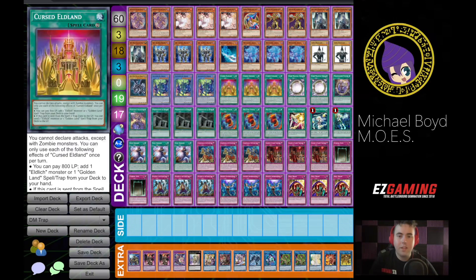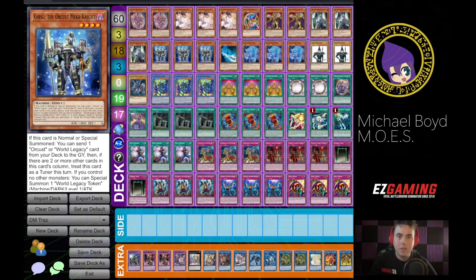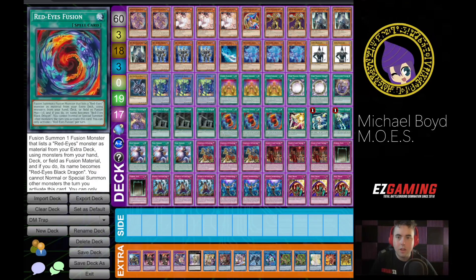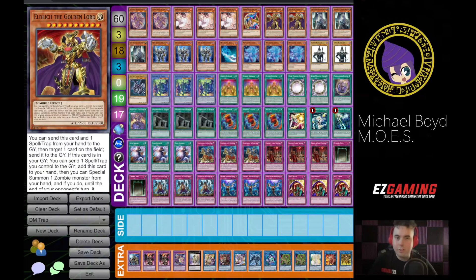The Souls being able to send these cards to draw, and then these cards replace themselves and give you more beaters. Eldlitch being able to send stuff like Dead Salvation — anything like that. Golden Lord does have some good synergy in the deck.